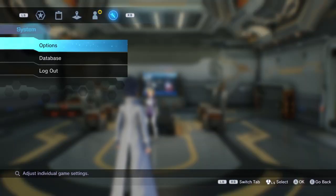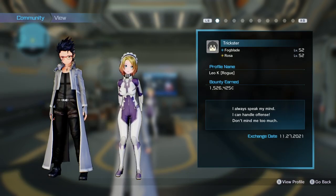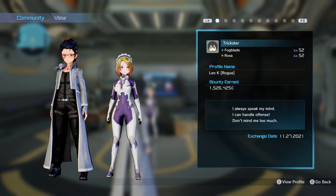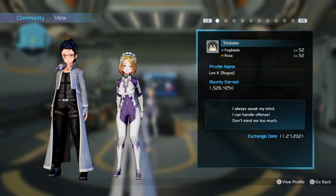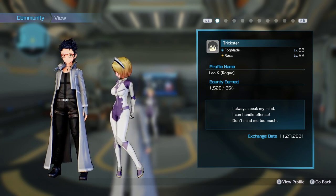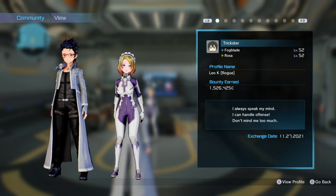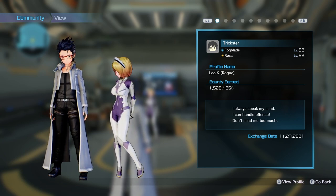Before anything else: you make your own character in this game. You don't play as Kirito, which is nice. The other SAO games, except for Integral Factor, all force you to play as Kirito. This is my character, Fogblade. You might notice he's got a little buddy with him — this is Rosa. She's an Arthesis, which is an AI companion you also have to create.